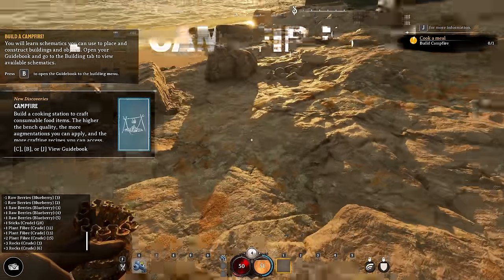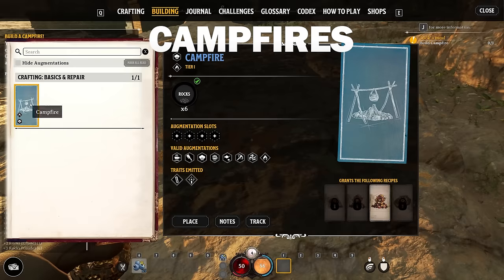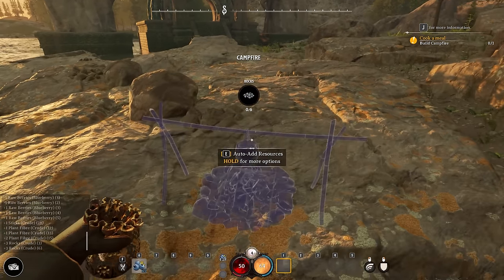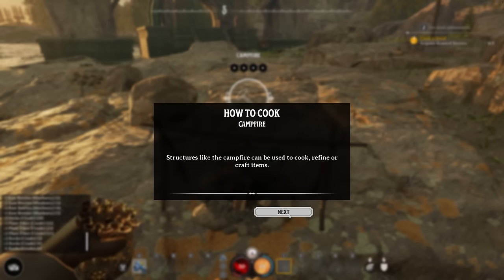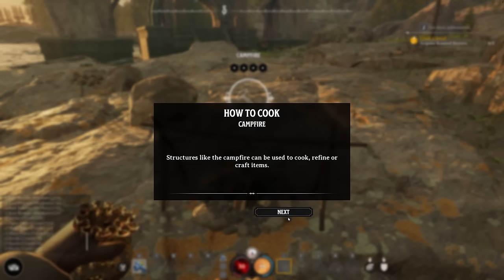Now it says build a campfire, so we'll go ahead and do that. This is just a tutorial, so we're not going to put too much thought into where we're putting things. As the game says, you can use your campfire to cook, refine, or craft items — we'll be doing all of those things in this guide.